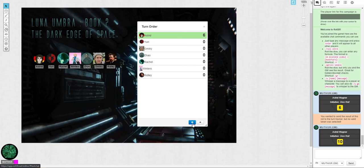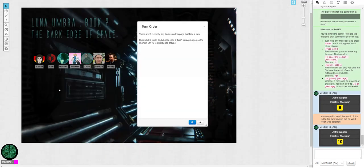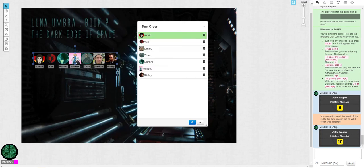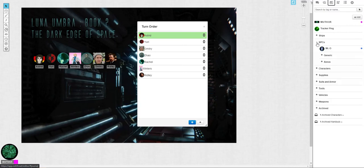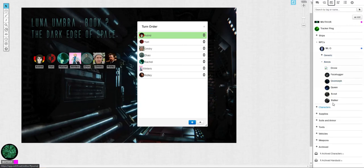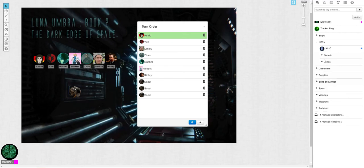So let's clear this out and grab these people — I'm going to add them to the turn. Another benefit of this is, say I have a Xenomorph. Let's grab a Scout. We all know that a Scout has speed 3, so it gets to be in here three times. That makes setup really easy for adding its multiple speed turns.